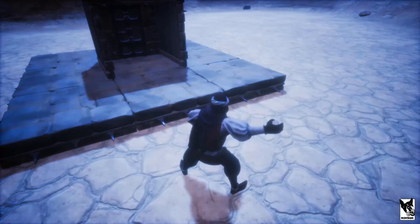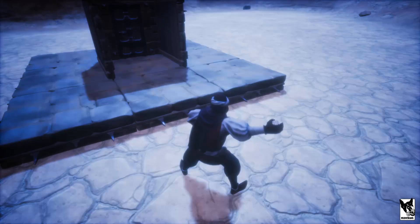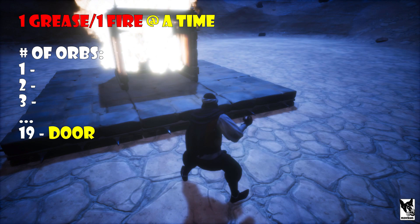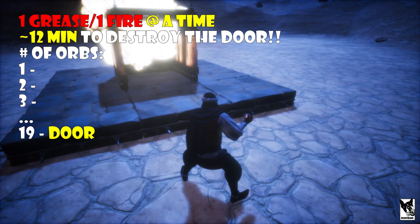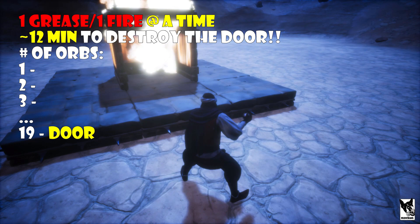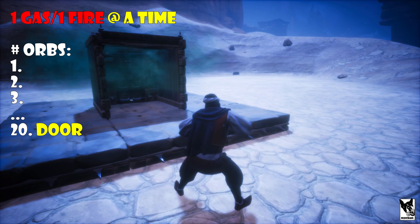I then tried placing them in clusters of two and it fared a little better, but not as well as a single explosive at a time. So to recap, it looks like the best way to go is just placing single explosives. Moving on to grease and fire orbs — since grease cannot be stacked, I threw one of each, waited for the burn time, and then threw one more of each. I stopped this experiment after the door was destroyed because it took me 12 minutes just to destroy the door. Gas orbs fared much better than the fire orbs — it took more orbs in total, 20, but because there was no burn time I could throw them one after the other, so it only took three minutes to destroy the door.